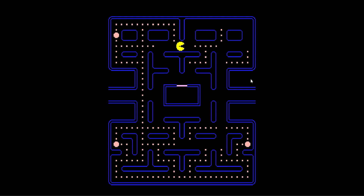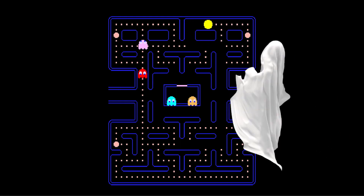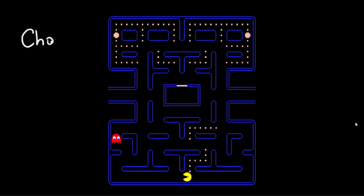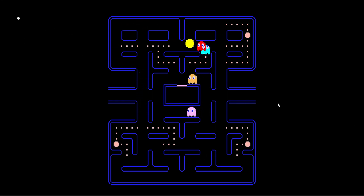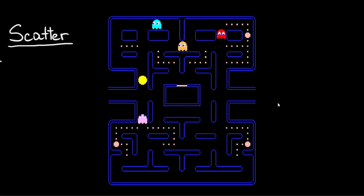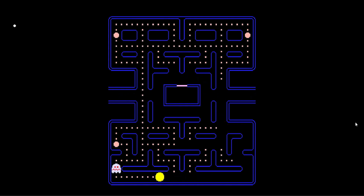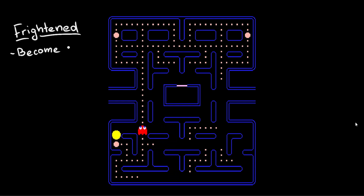But no matter how much we'd like that, life can't only be about eating. So it's time to add some misery to his existence by implementing ghosts. In Pac-Man, ghosts have several different behavior states. The most important one is the chase state — during this the ghost will chase Pac-Man and try to eat it. The second behavior is scatter, where the ghost abandons chasing and returns to its home area. Finally, the frightened state is triggered when Pac-Man consumes a power pellet, making the ghosts dark blue and giving Pac-Man the ability to eat them.